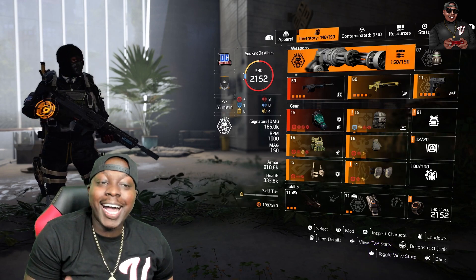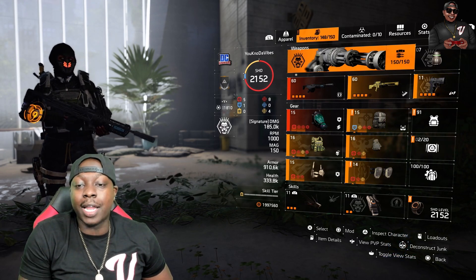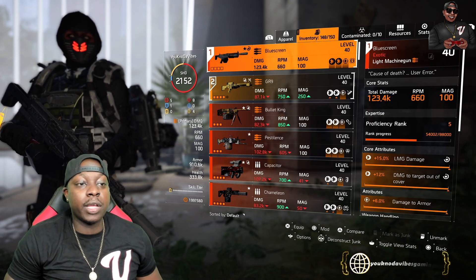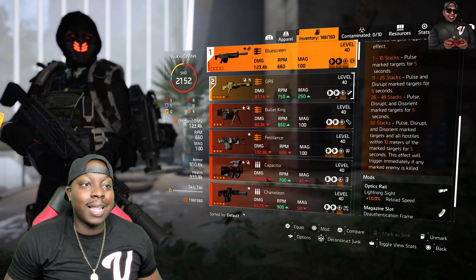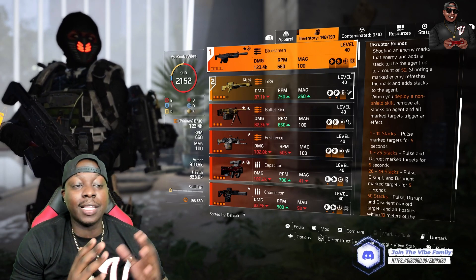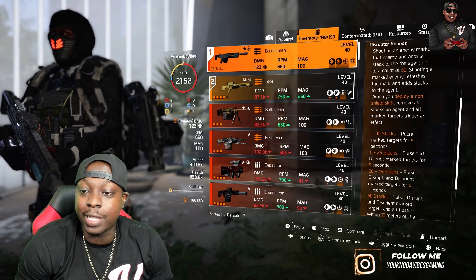I've been seeing your builds and I haven't been feeling the way these builds have been made. However, I decided I was going to make a Blue Screen build mainly centered around status. Now, what is the Blue Screen? I think for the most part, people don't really understand in depth what the Blue Screen actually is. So we got the Blue Screen here — I maxed it out. I got 15% LMG damage, damage to target out of cover 12%, and damage to armor. Now let's talk about the stacks. Shooting an enemy marks that enemy and adds a stack to the agent, up to 50. One to 10 stacks is going to post marks targets for five seconds. 11 to 25 stacks, you're going to get another pulse and disrupt for five seconds. 26 to 49 stacks — which is pretty much bullets, the stacks are bullets.